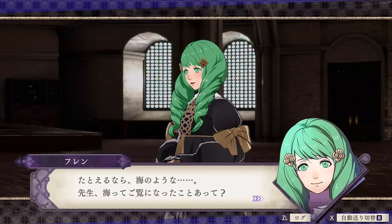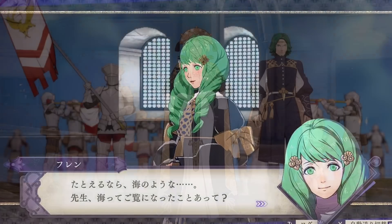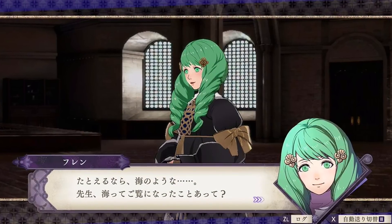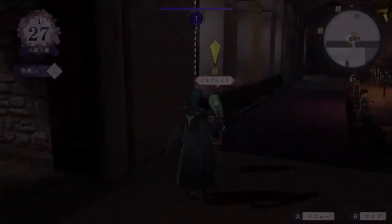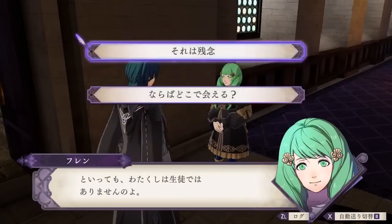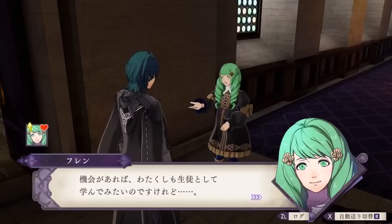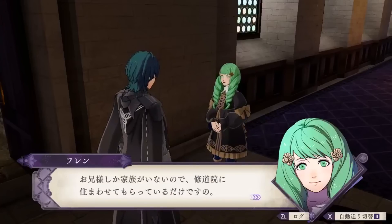This is Flayne — thanks once again to SatsumaFS for the translation. Flayne is the younger sister of Sateth, aide to the archbishop. Though she lives at the monastery, she's not a student. She's a gentle girl who interacts with others openly, but since her curiosity can make her act rashly, she makes her brother Sateth worry a lot. Her dialogue reads: 'How do you do, teacher? Though I'm not a student.' The choices are 'That's a shame' and 'Where can I meet you?' She says: 'If the chance arises, I'd like to become a student and study too. But since I don't have family besides my brother, I've been allowed to stay at the monastery.'